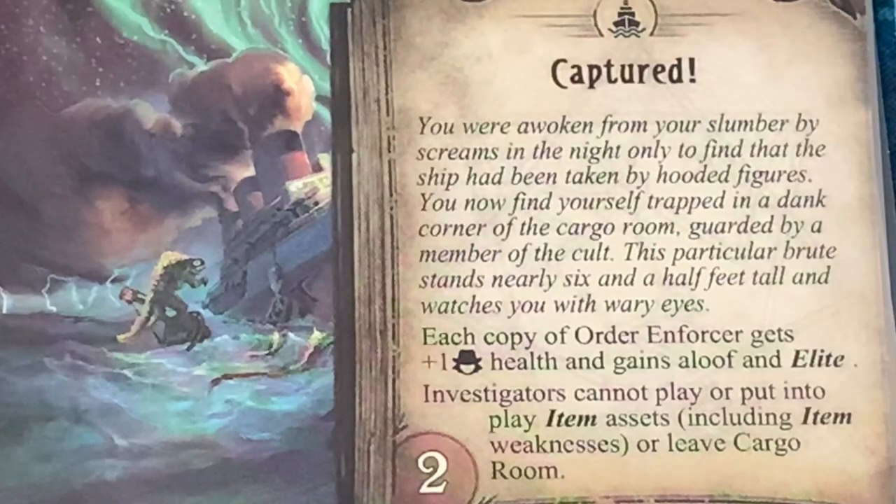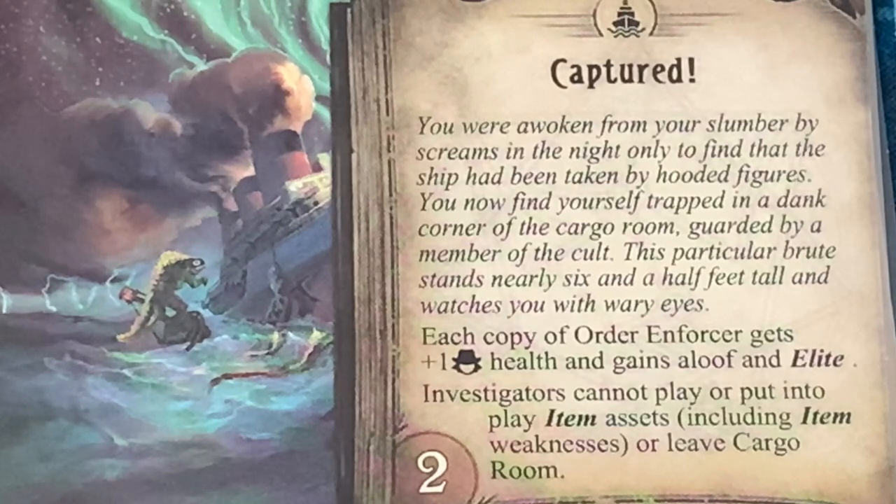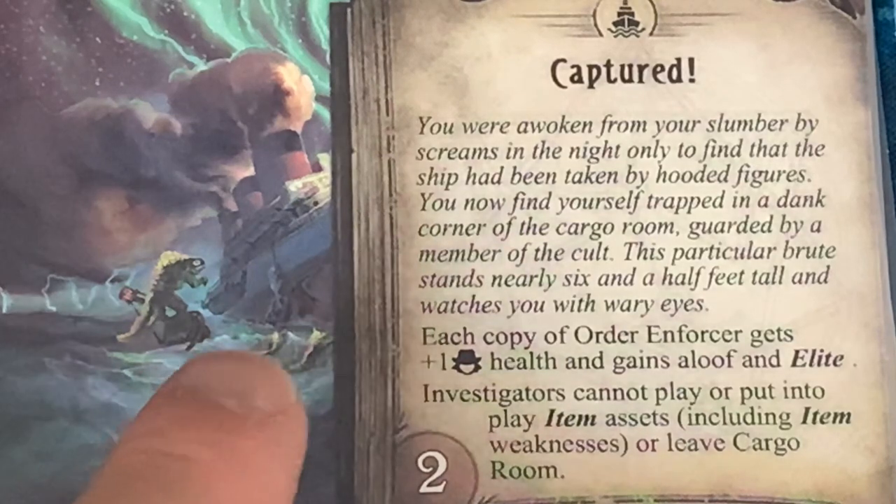Here's our Agenda 1A card. It says 'Captured!' — you were awoken from your slumber by screams in the night, only to find the ship has been taken by hooded figures. You now find yourself trapped in the dark corner of the cargo room, guarded by a member of the cult. Each copy of Order Enforcer gets plus one health per investigator and gains the Aloof and Elite keywords. Investigators cannot play or put into play item assets, including item weaknesses, or leave the Cargo Room. There's only two Doom on this location, so this one's going to go pretty fast.